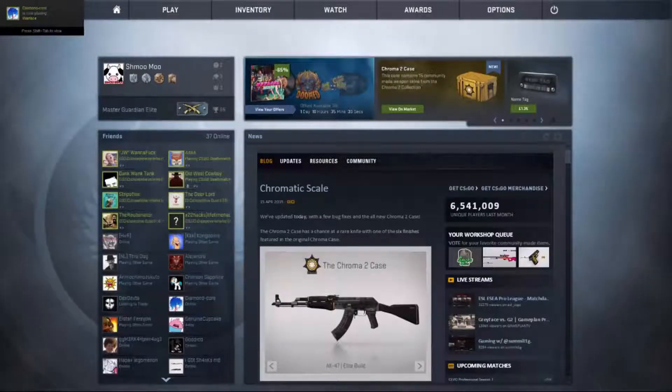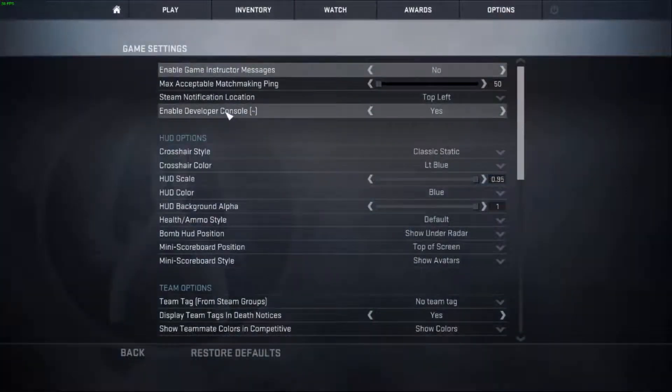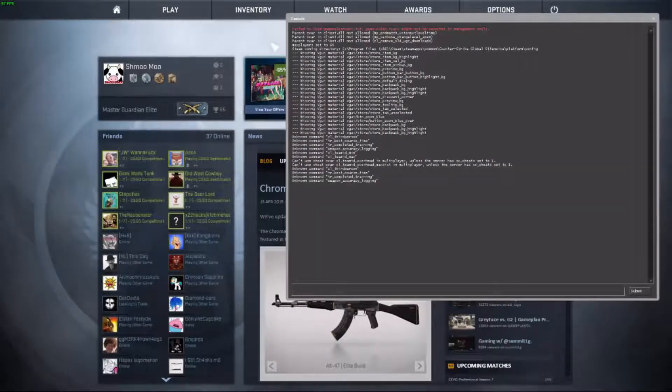So now that we're in game, we're going to open up the console. If you don't know how to open up a console, go into Options, Game Settings, and then Enable Developer Console — Yes. So once we click that, we shall get up our console. To activate, or execute as it is preferred to say, our AutoExec, we're going to put in exec, space, whatever you called it. So I called it AutoExec 2, so we're going to click number 2, and then Enter.